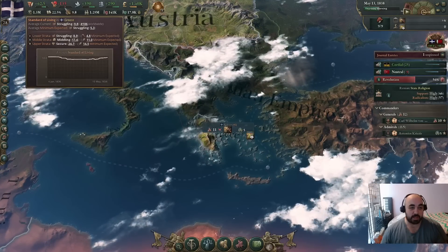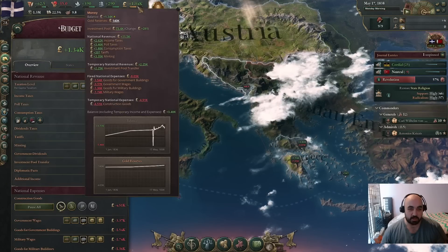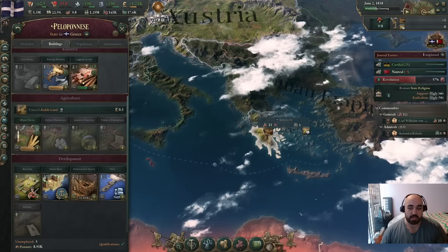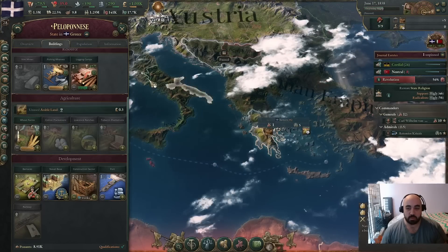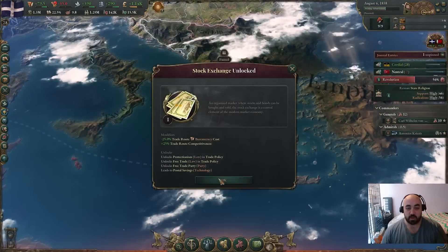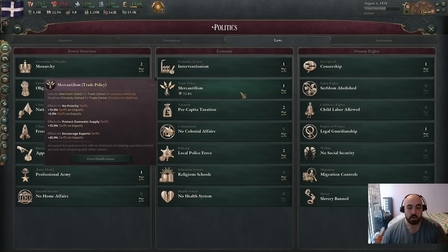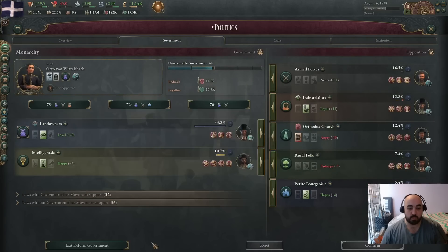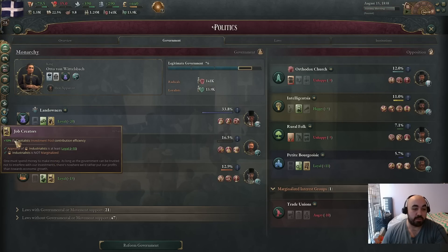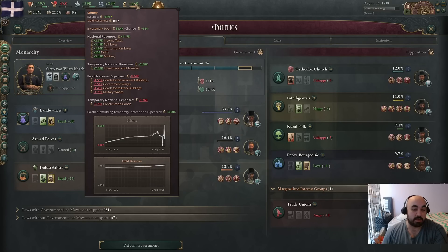Notably SOL is climbing back up as we get access to cheap consumer goods. We see we're running a pretty big authority deficit — we'll get rid of some consumption taxes. We can deficit spend a little bit, so I think we're going to add even more construction. We really want to get to around 20 to 40 construction before we go laissez-faire. We've passed free trade, which will make people happy, and this is much more legitimate — legitimacy is good. The industrialists are now happy, giving us 20% capitalist contributions pool efficiency. Notably this creates money out of nothing — this number is just 10% bigger for free.